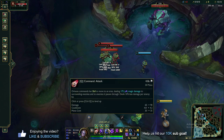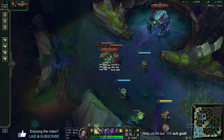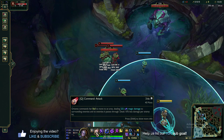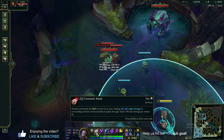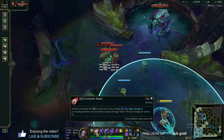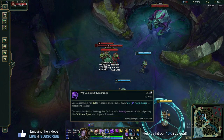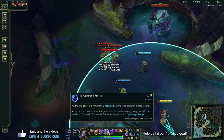In terms of maxing abilities: max Q first — it's the lowest cost, most spammable damage with Orianna, and it makes the ball easily positionable throughout the lane phase and mid-game. Then max W second, then E last. Pretty simple order.